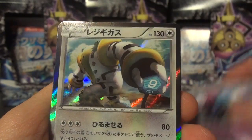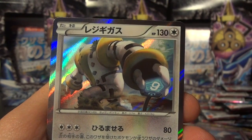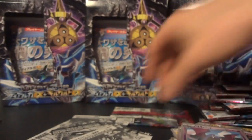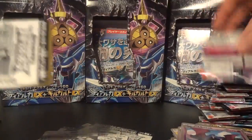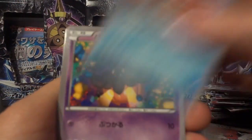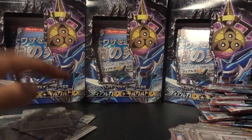Would love some last pack magic out of the last two. Ooh, Regigigas — love that card. Honestly, even without a full art or ultra rare in this box, the pulls have been pretty good. We're gonna keep it under ten minutes, which keeps you guys satisfied. Honchkrow, Fletchling, Kingler, Pumpkaboo, and Zoroark in the last pack.